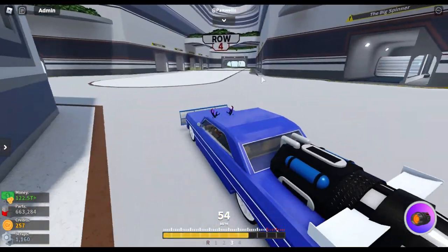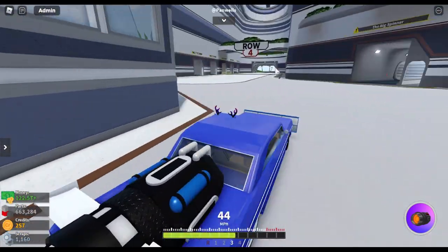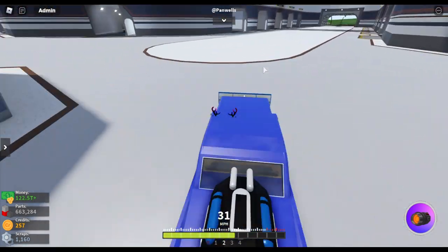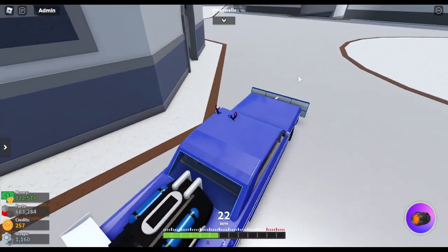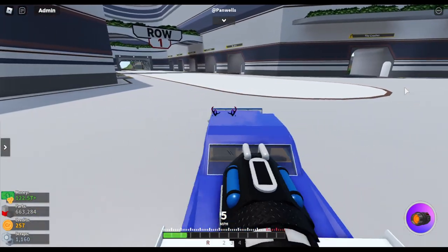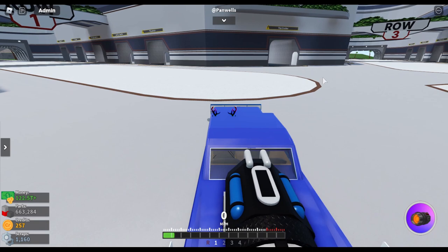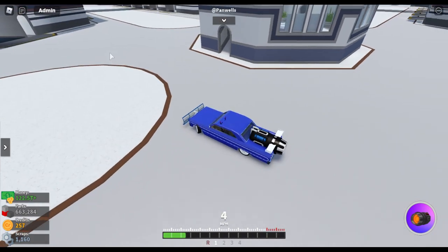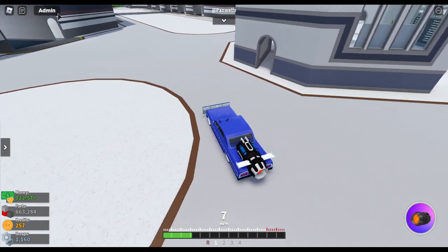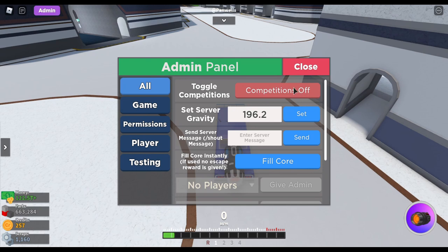There are these competition things they added in update 30 — you can watch my update 30 video for that. They've added a new treasure hunt competition. Also, private server owners now have an admin panel. You can see in the top left corner — since I'm the private server owner — I have an admin panel.